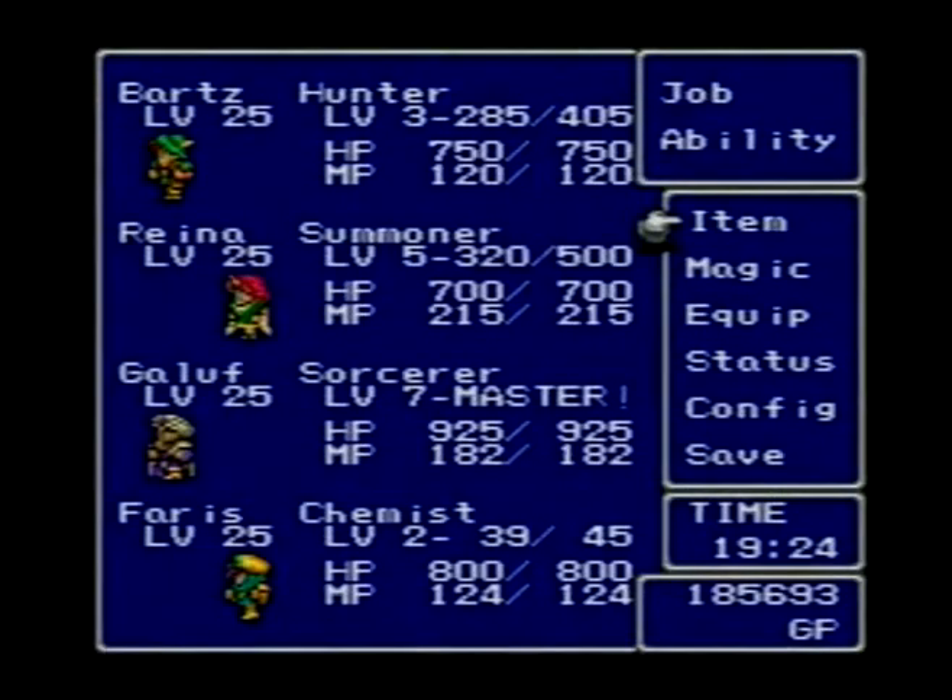Or if you're playing the GBA, it's going to be called Level 5 Death, which you can learn in the Ancient Library from a monster called Page68. If you don't know what that looks like, it looks like a top half of a demon, like a blue demon's head.